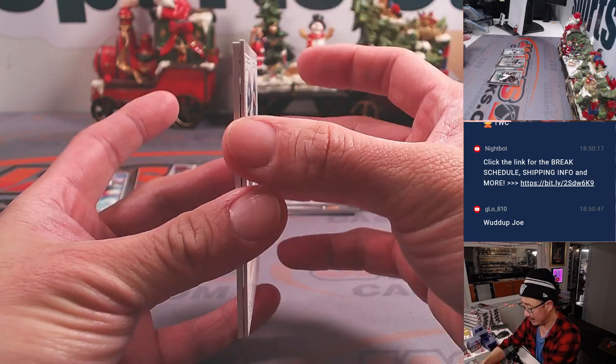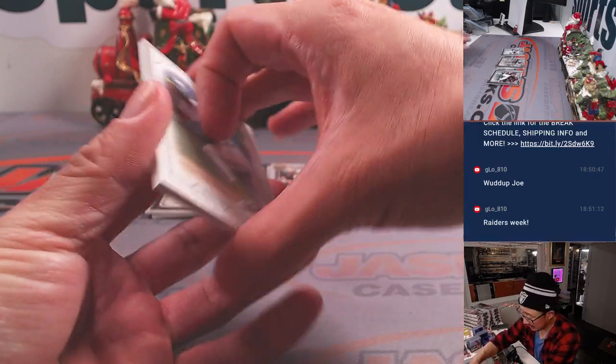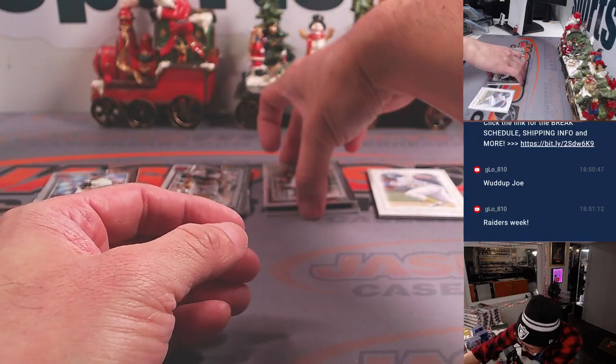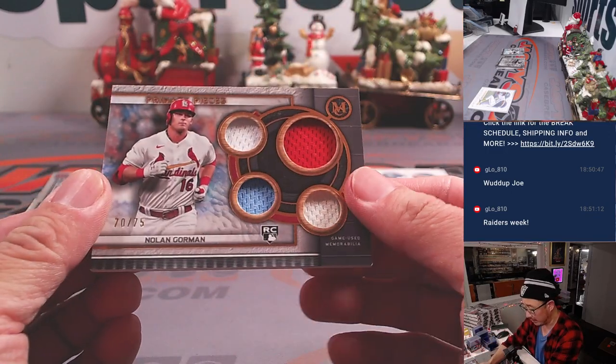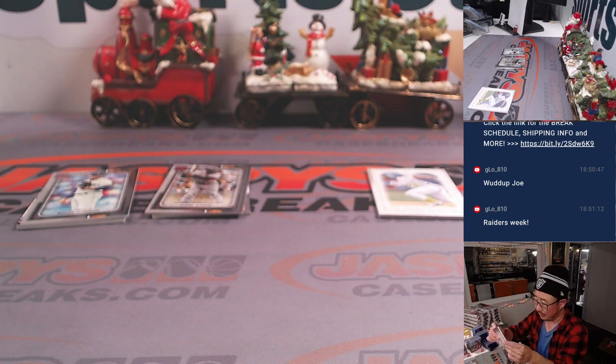All right, your hits. Is that an auto? Let's save the autos. That looks like a quad relic behind Yadiel Cruz, and that's Nolan Gorman, 70 out of 75, NL Central — Logan — looks like a four-color quad relic.